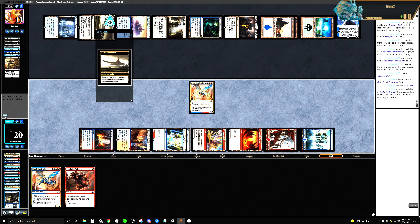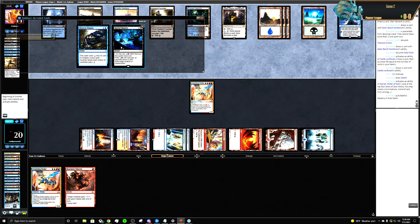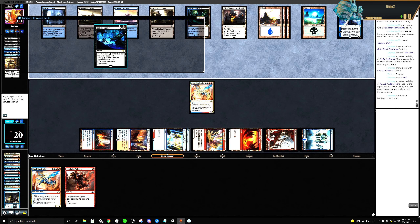They're not doing anything with that Fatal Push. I draw a card, they lose two life — this is probably their last ditch effort. Still looking for something. What is Bale-Fool Mastery? Exile target creature or planeswalker — that's not in their hand anymore.